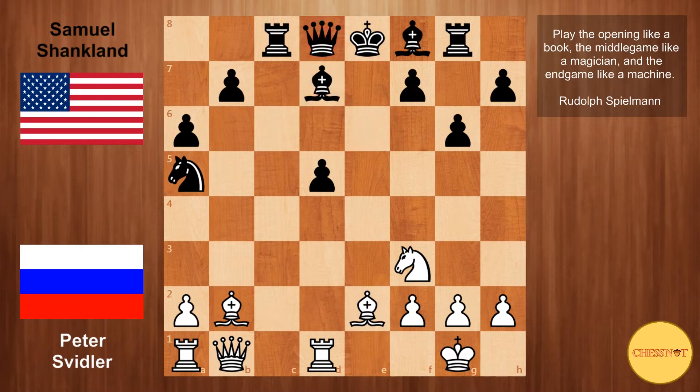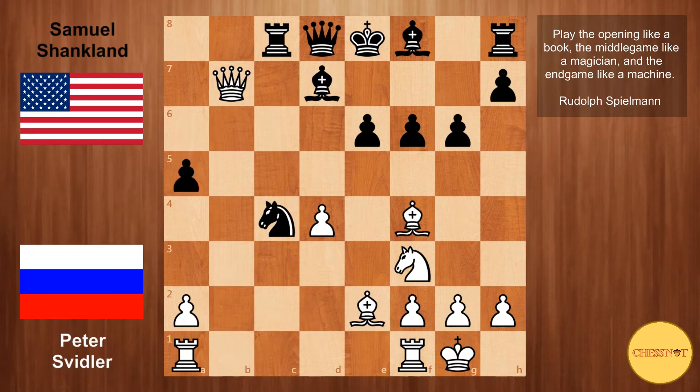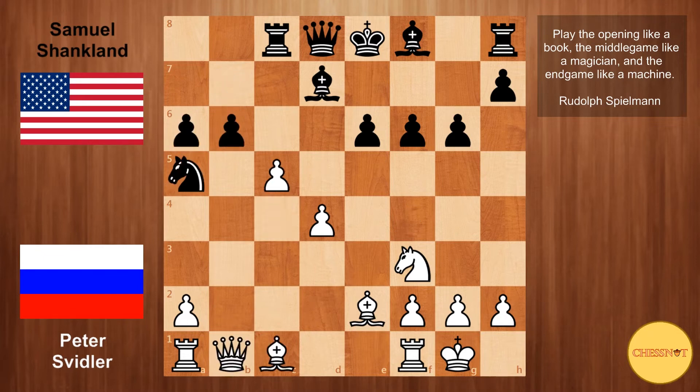If exd5, then Rxd5. If this king is stuck in the center, this is just bad for Black. After f6, Black is simply threatening to take the pawn on c3, because the idea of Bb2 followed by d5 doesn't work anymore — the pawn on f6 now blocks the long diagonal. Svidler plays c4. So b6 from Shanklin. If knight takes c4, then simply you can take on b7. After a5, Bf4 — White has a lead in development and Black's position seems very suspect.